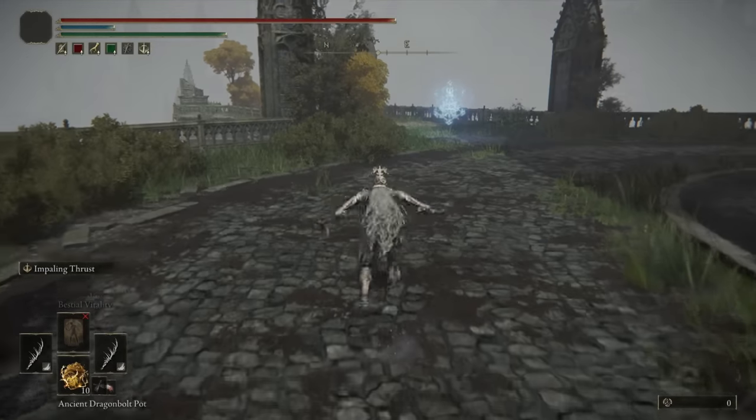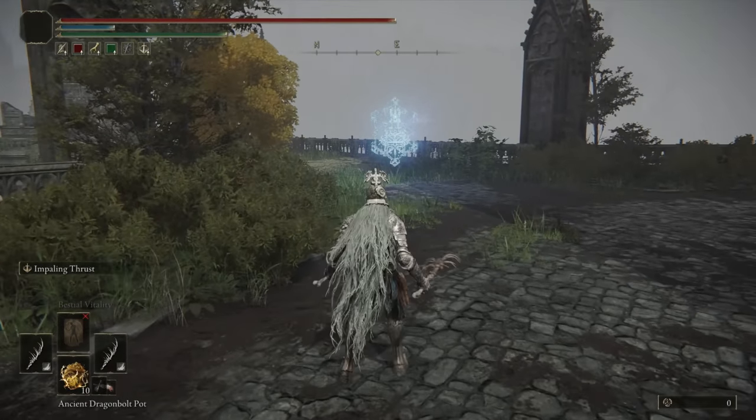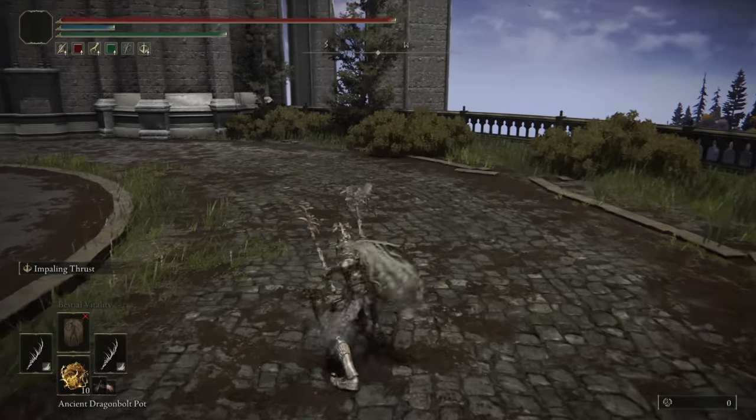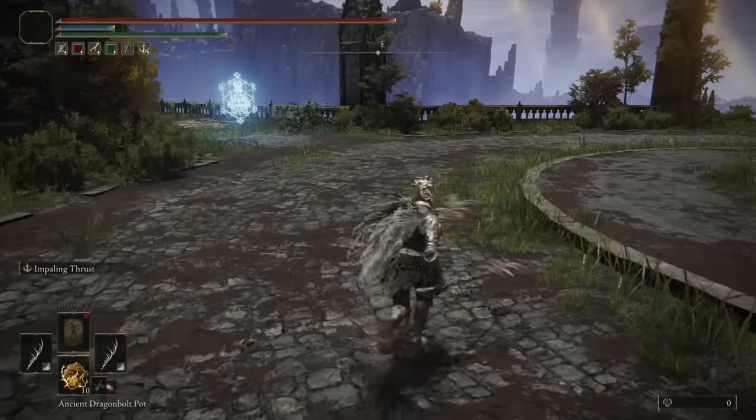The Running Dual-wield Attack is a Double Thrust that does really high damage. If you land it and your opponent panic rolls, you can get a roll catch easily off a second Running Dual-wield Attack. The Jumping Dual-wield Attack is a Consecutive Thrust. Spears are pretty susceptible to parry, so you definitely want to mix in jump attacks to throw off your opponent's timing.